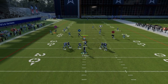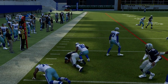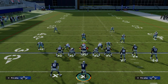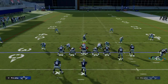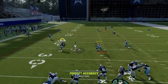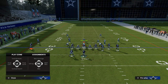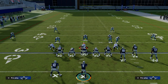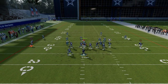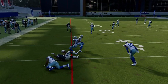If they user the deep post route, this slant is going to pull all the zones underneath, and then we can just check down to this backside dig route coming underneath the formation. This play offers really good spacing over the middle of the field and works well against any kind of double-middle zone or really any coverage. You might want to re-put him on an in route to make sure it continues running over the middle. As you can see, it can be a great little check-down.